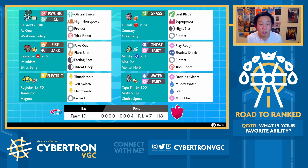Overall, Calyrex and Mimikyu continue to be a really dominant core. Rental and Paste are in the description below, courtesy of Bass, and thanks to you all as always for watching. If you enjoyed, please share your support by leaving a like. Question of the day: I'm curious what your favorite ability is in Pokemon or in VGC. My answer is probably Shadow Tag, specifically because I loved using Gothitelle in VGC 2014 and 2015. Let me know yours down in the comment section below, and let's get started.